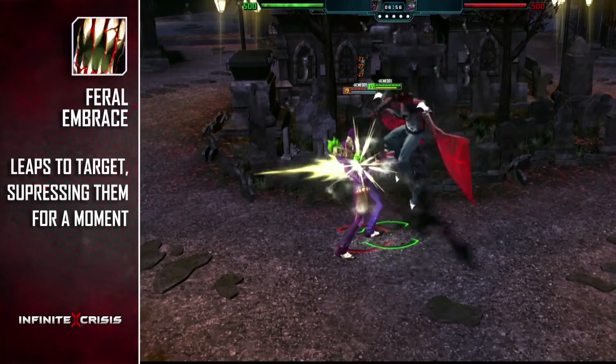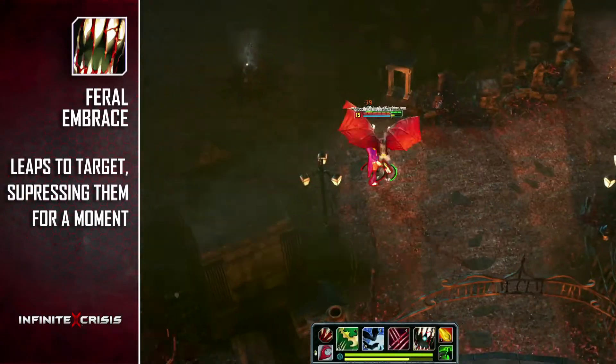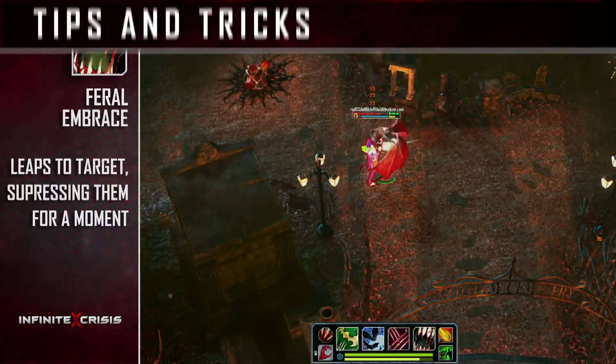Feral Embrace is the most fearsome ability in your kit. Nightmare Batman leaps to an opponent and suppresses them for three seconds while dealing massive amounts of damage.